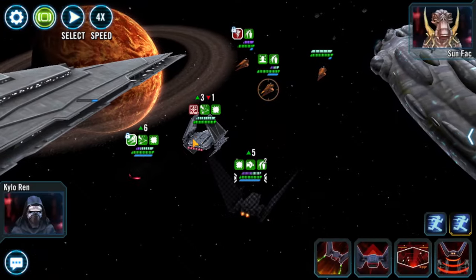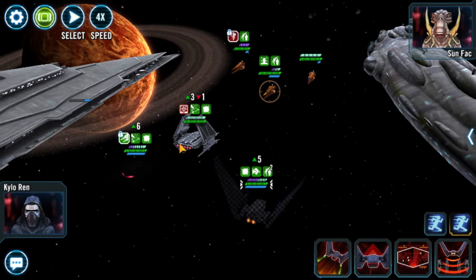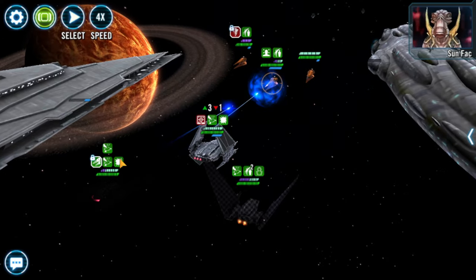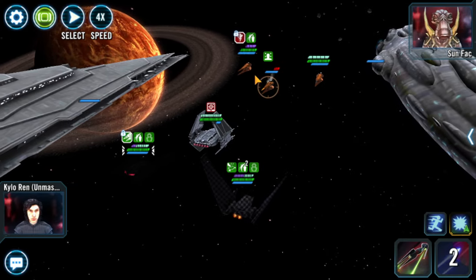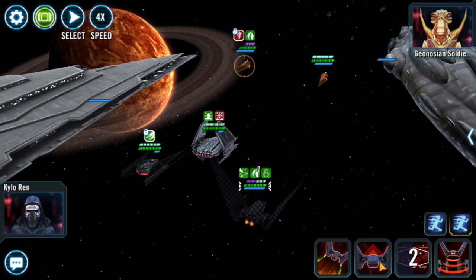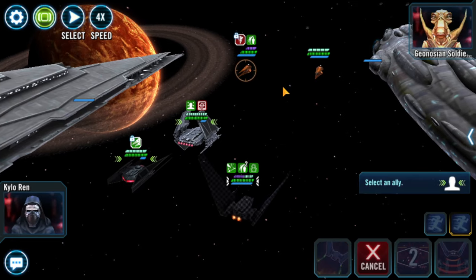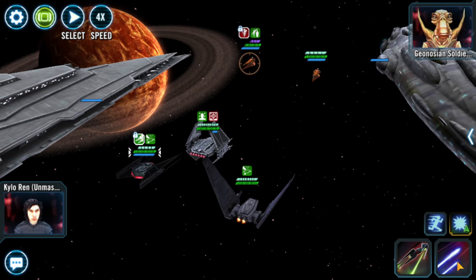The Tie Echelon can take a huge beating, and part of its kit interaction with the Finalizer is that whenever you're critical hitting, he'll be healing - so you'll constantly heal your Echelon as you go. We're just going to continue to pump turn meter. Now he has Advantage - we'll hit the missile and you can see just how much damage that did in just one hit, it's crazy. We don't have that ability off cooldown because they haven't hit us enough; as his allies get hit, Command Shuttle gains turn meter and reduces cooldowns. So we'll pass the turn back to Kylo Ren, reduce his cooldowns, get the missile again.